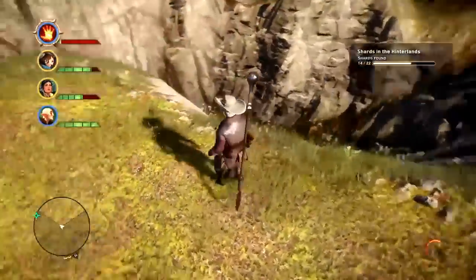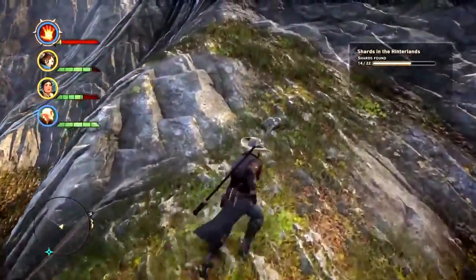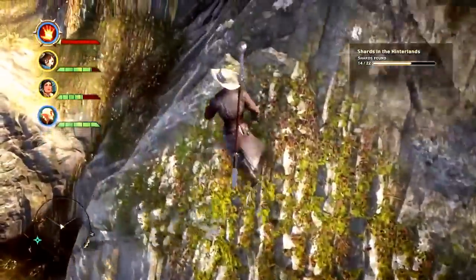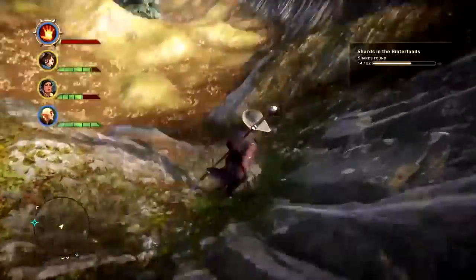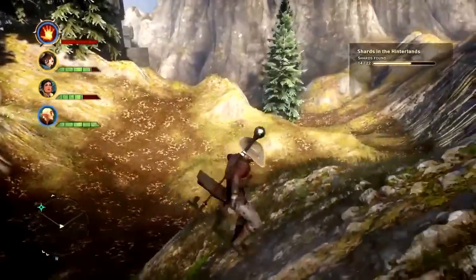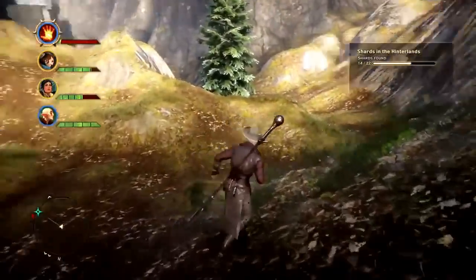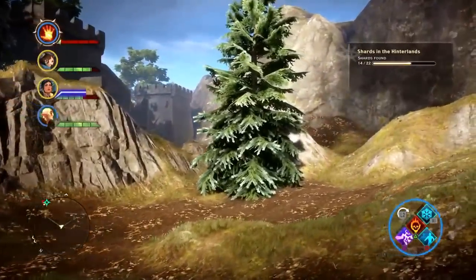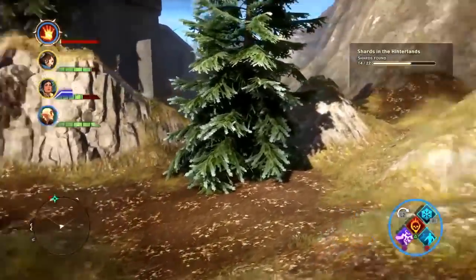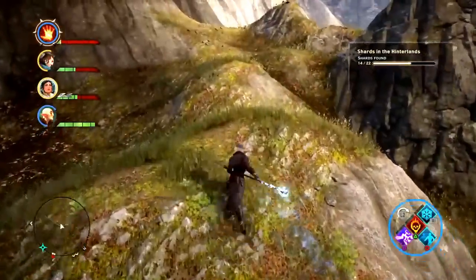Now we've got this big dip to kind of deter you from going any further, but we're going to hop right over the boundary wall. This actually puts you right behind the world map gate that we went through earlier. Now we just turn around and walk up to this cavern right here.